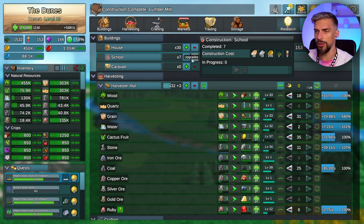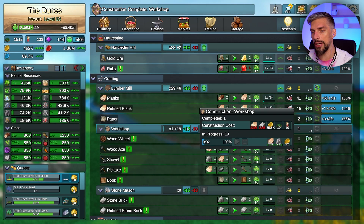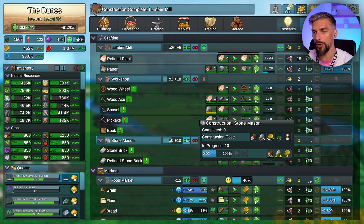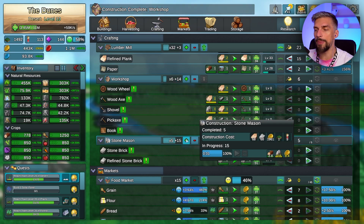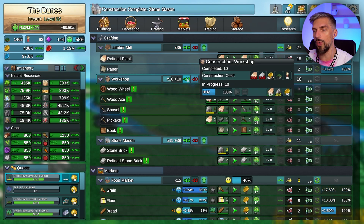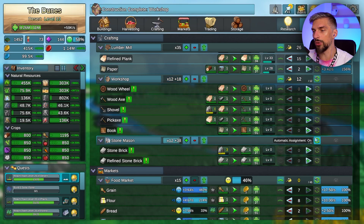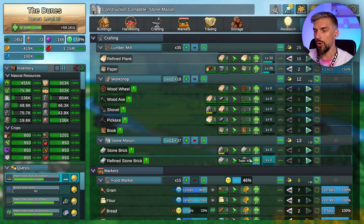As you do the research you will unlock more buildings to produce more stuff. Keep in mind that the first buildings are really cheap - the first 10 to 20 buildings require basic resources. The next 20 will require higher tier resources, and the higher you go the more expensive it becomes. Don't go overboard with that otherwise you will regret it.